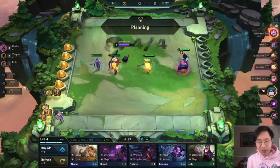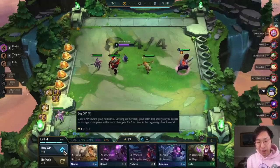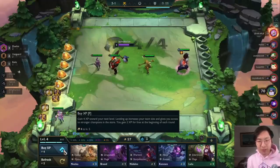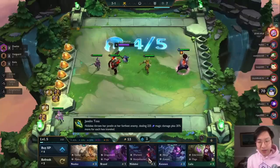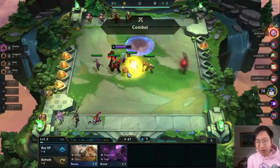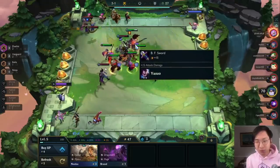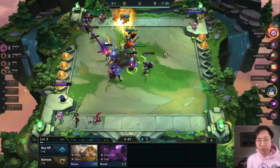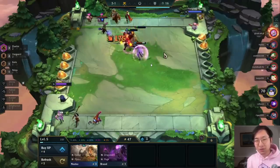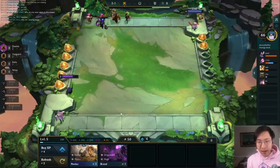If you guys didn't know, this is a replay - I'm not playing live - which is better because we can really look back at my plays without distraction. I notice I have a Hand of Justice and two Zeke's Heralds, which means I should go for some sort of attack speed composition. Kayle is the first one that comes to mind. I level up and stop trying to do the whole reroll strategy. I put the Zeke's on a cannon and drop a sword on Yasuo, but I'm selling him because Zeke's Herald only buffs adjacent units and Yasuo needs isolation.